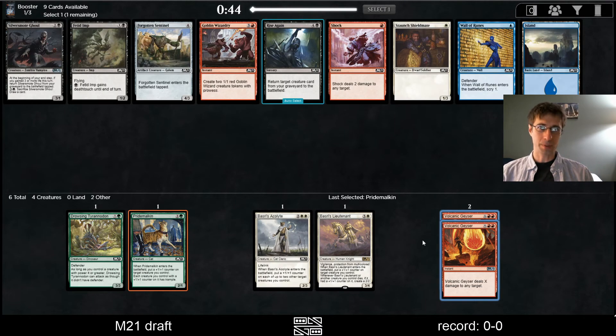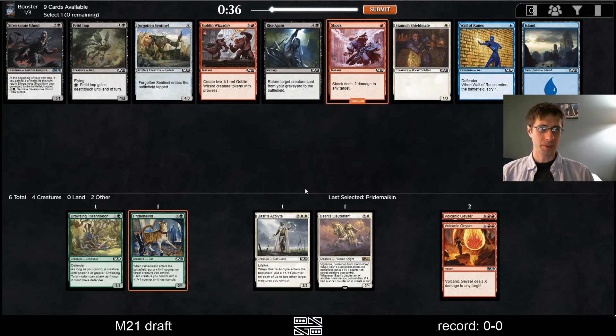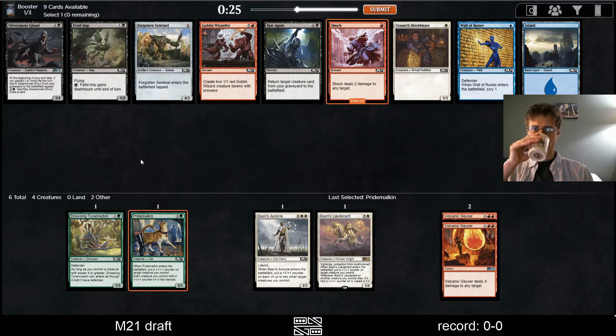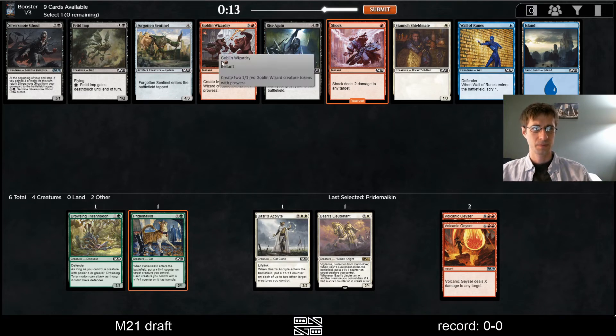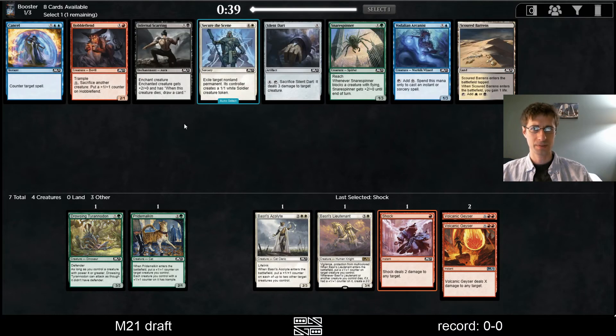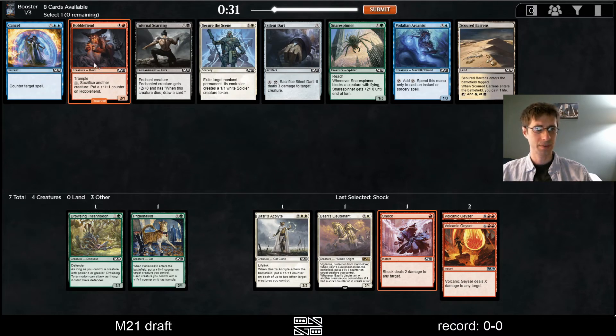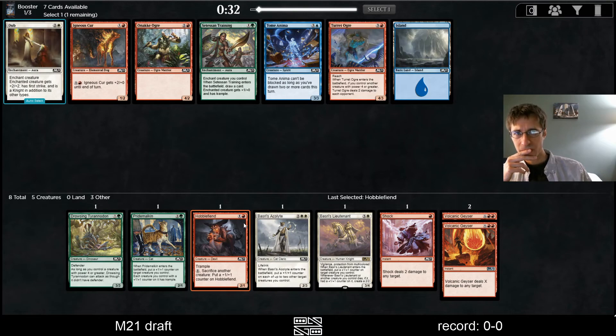We could end up green-red with just expensive stuff. The Ghoul is nice. Shock versus Wizardry — not much left here. I think a Shock, but wrong color. Hobble Fiend could be it. Just be a Naya deck. Tessin Training works with some of this stuff, and Turret Ogre's pretty good. One problem green has is getting its creatures to hit, but I think Turret Ogre is just what we want in the green Ferocious deck.